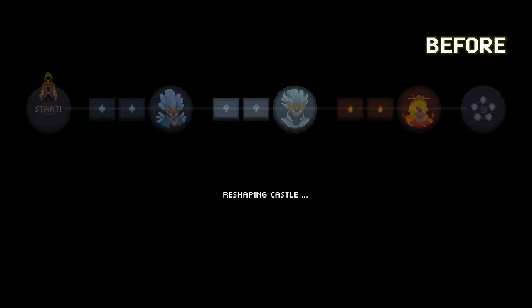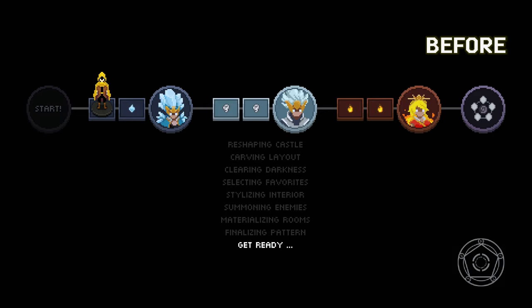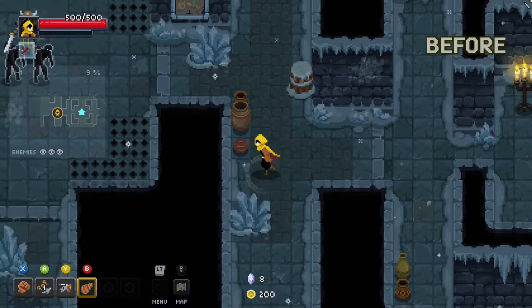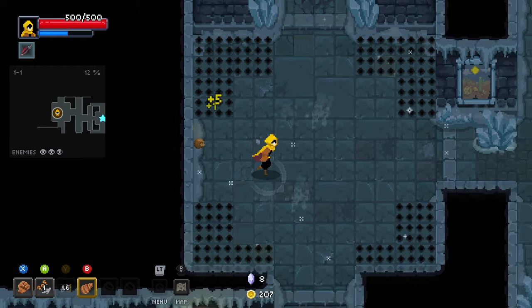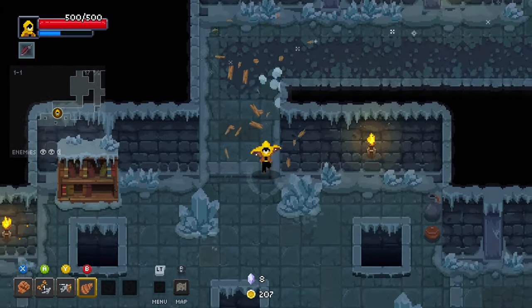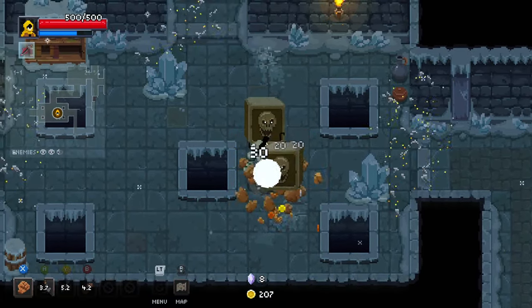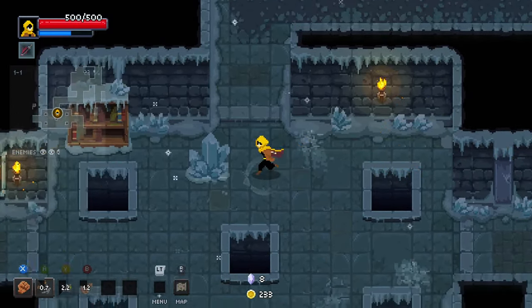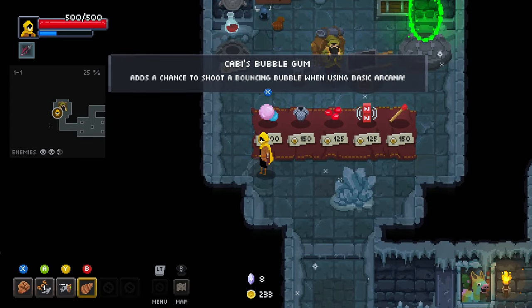Hey and welcome back everyone, thanks for clicking on the video. We are playing Earth. You might ask why — well, we have beaten Sura with lightning and with water/ice, so now it's time for Earth. I want to beat Sura with every element — that's the first goal. I still have wind, fire, and chaos left after this.